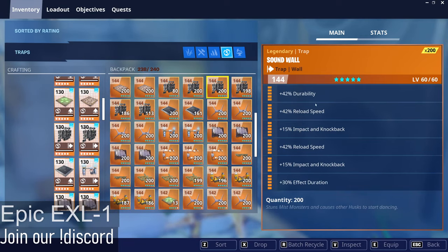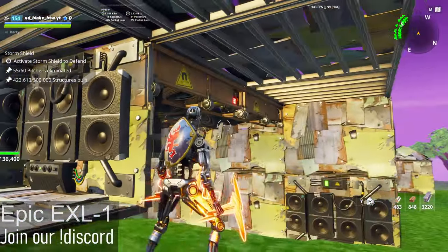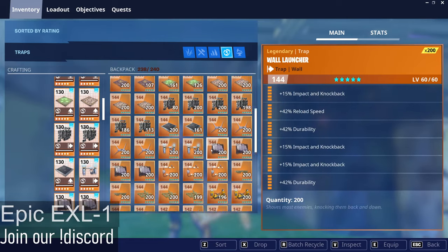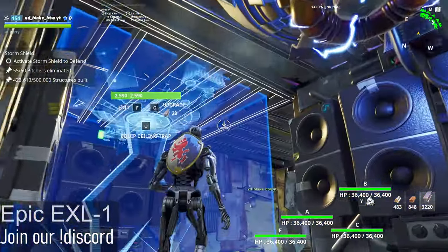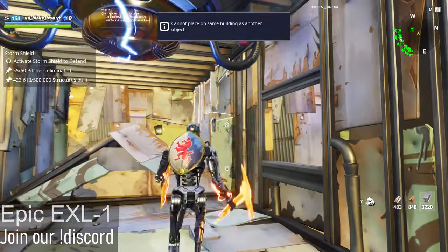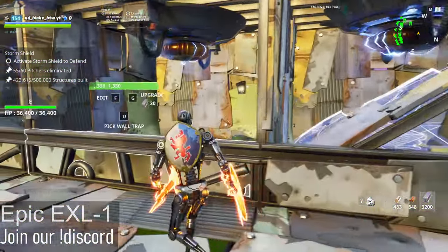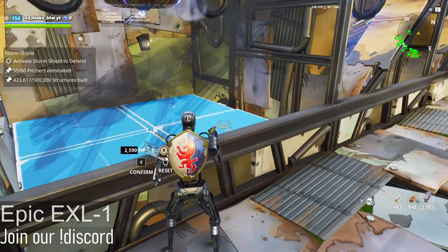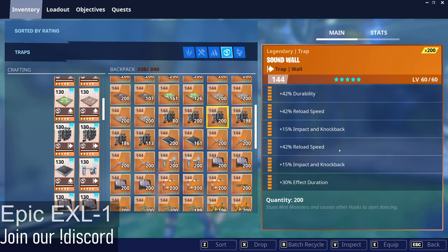Another impact on knockback, reload speed. Actually we're going to want a long one, so let's take the other one — double reload speed and four durability on here. Now on top here we're going to want to place ceiling electric fields, so double critical rating, double crit damage, edge and durability on top of here, just following along. We can place another sound wall, impact on knockback, double reload speed, durability and effect duration on top of here.